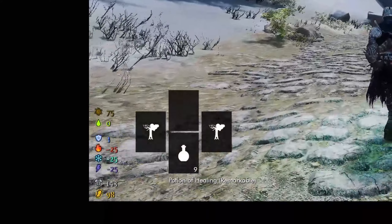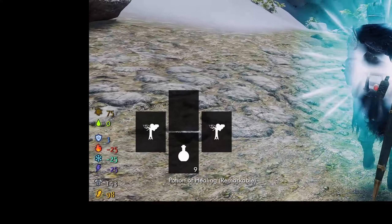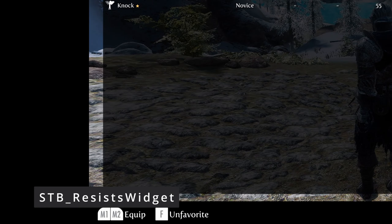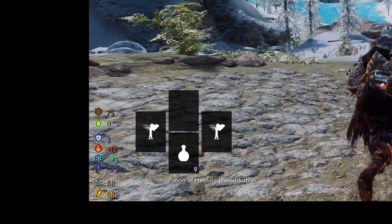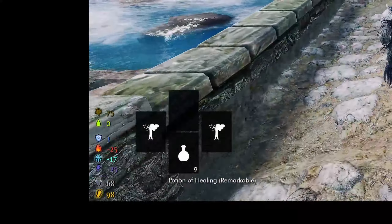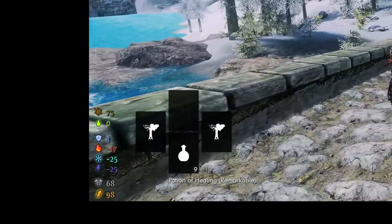Another question I've been getting about my UI is the resist widgets on the left side of my screen. That mod is called STP Resist Wizards, and it updates your resistances in real time, which is a neat little mod. I always like to know that kind of information, so it's pretty handy if you ever want to know without having to open up the console.